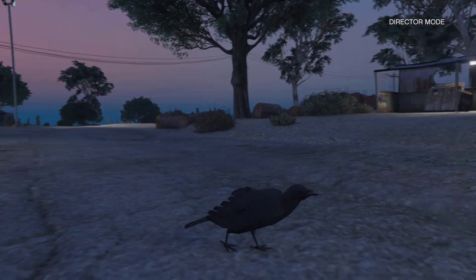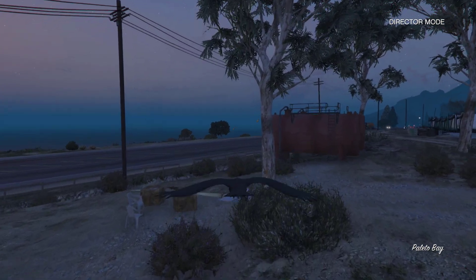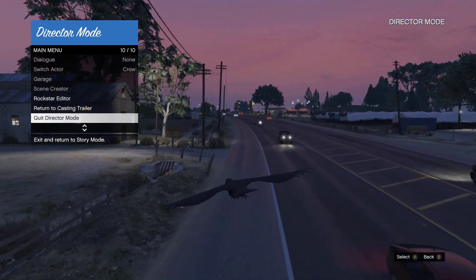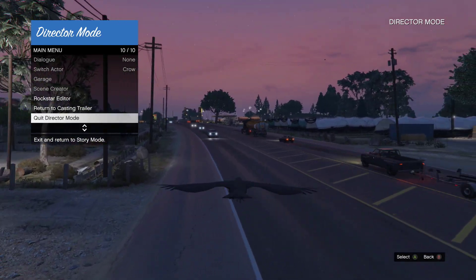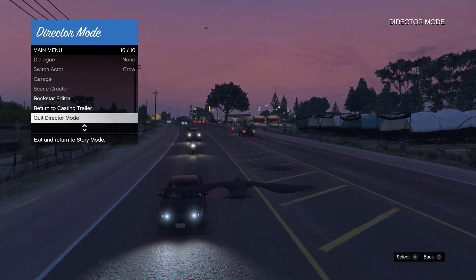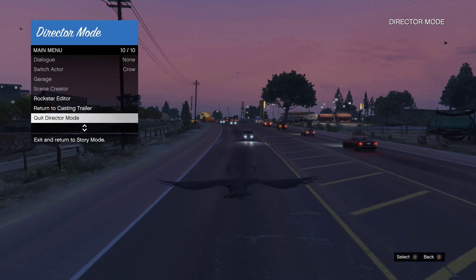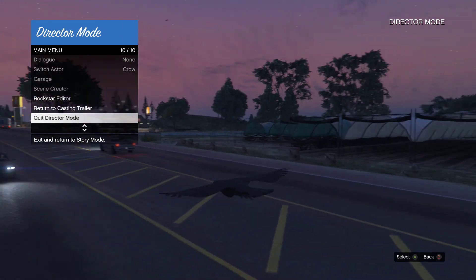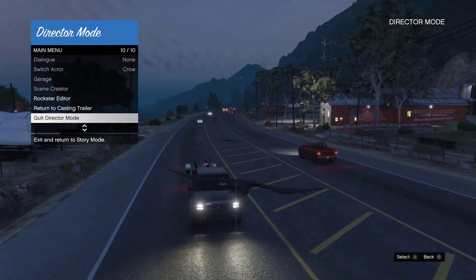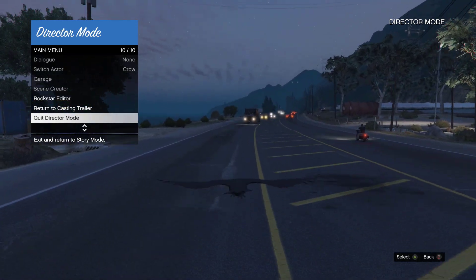From here, you're going to fly the bird to the highway. Open your interaction menu and get ready to quit. Turn around and look for a big truck — a big truck is always going to help you out. Keep going until you find a massive truck. There's a big truck coming — fly lower.